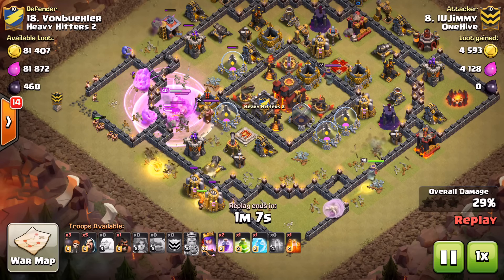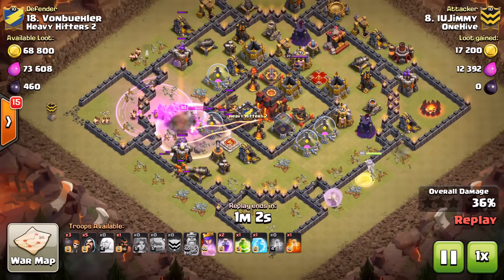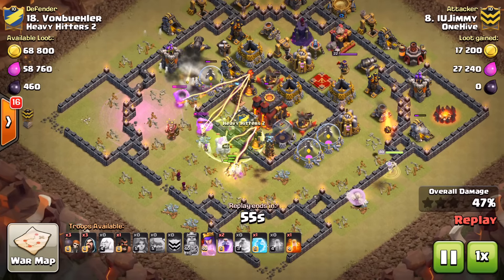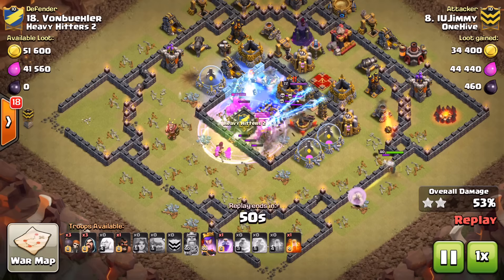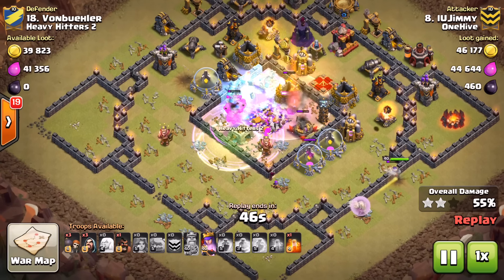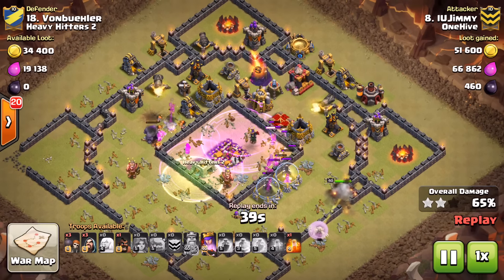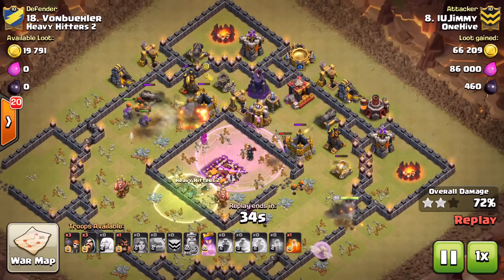The queen's done her job creating her part of the funnel, the king's done his part, and here come the valks — there's nowhere for them to go but right up the middle. Once they get into the core this base is done. He's got the freeze, the rage, the jump to let them right in. The freeze hits with great value, valks raged up — they get onto the queen, she goes down. The inferno tower is down before she even comes out because raged valks clear so fast.